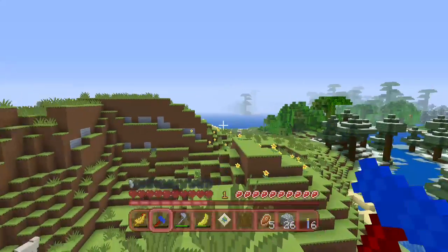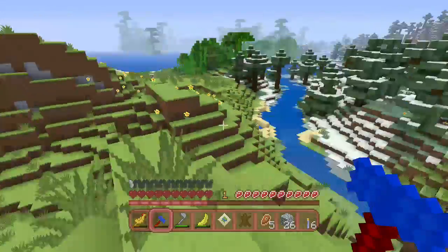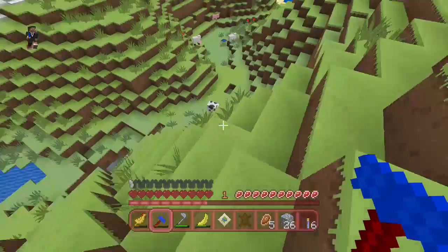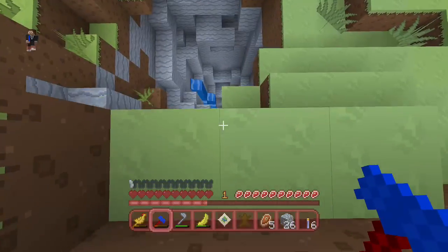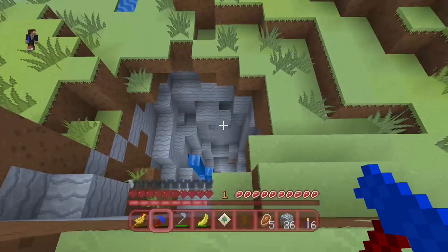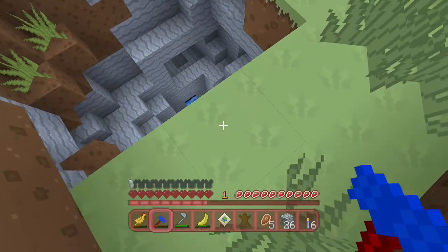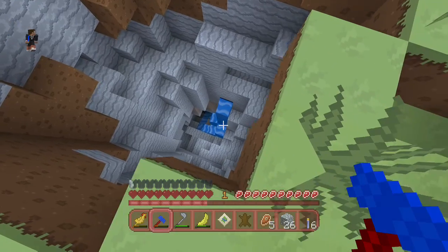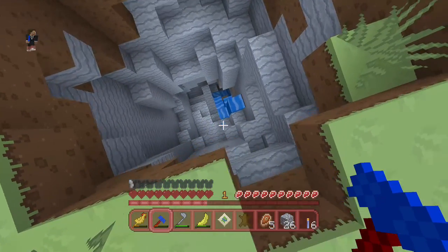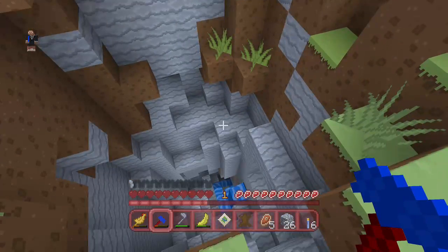I guess spruce wood's fine. We could go check out that jungle at some point — that'd be cool. Alright, there's the hole. See, I was just saying it. I might find it by accident. I don't know if I want to go down there. I think I'd make it down there and land in the water. I think I could do it, probably, but then I'd have to dig my way out.